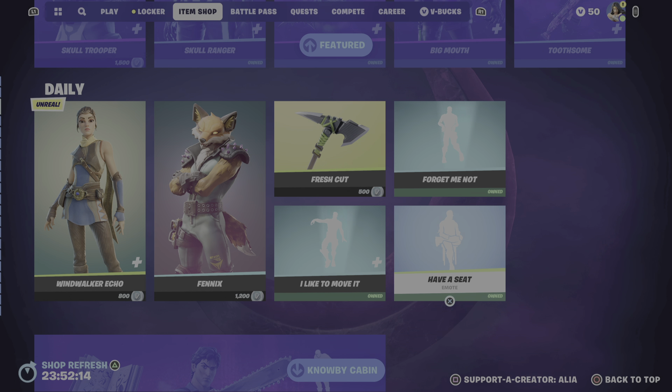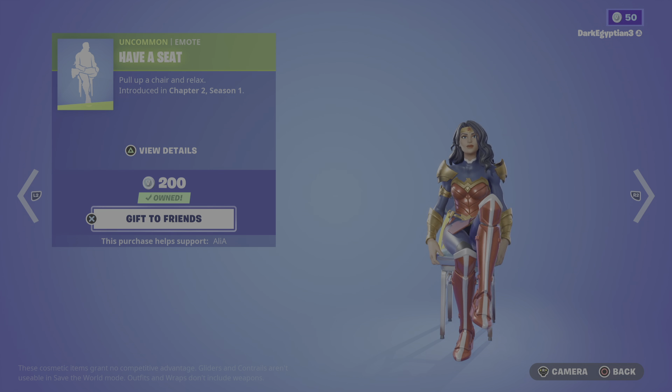Last but not least in the daily store, we have the Have a Seat emote: 'Pull up a chair and relax.'